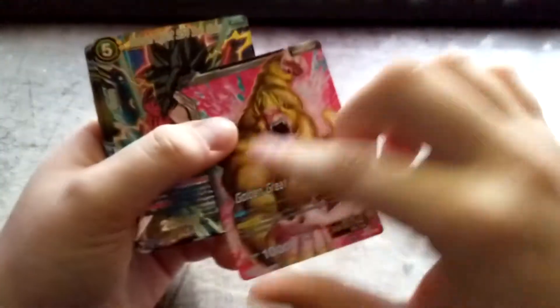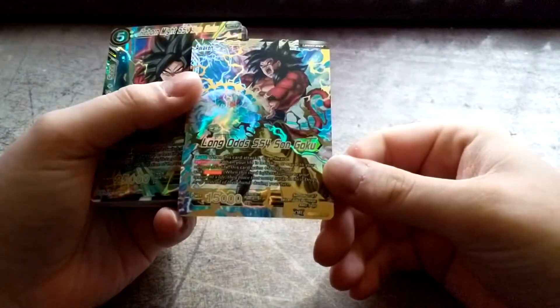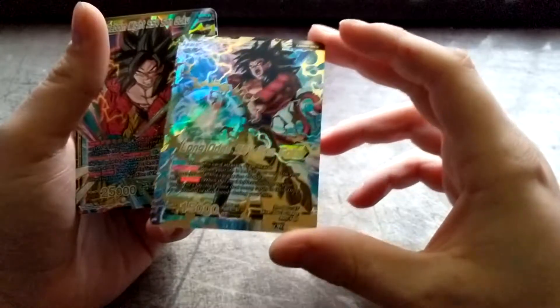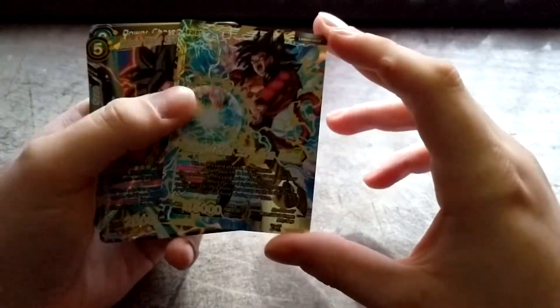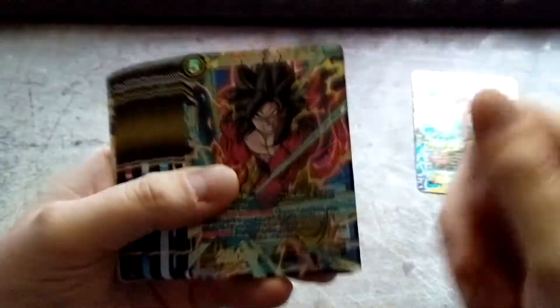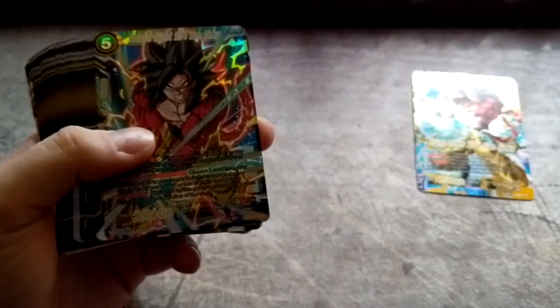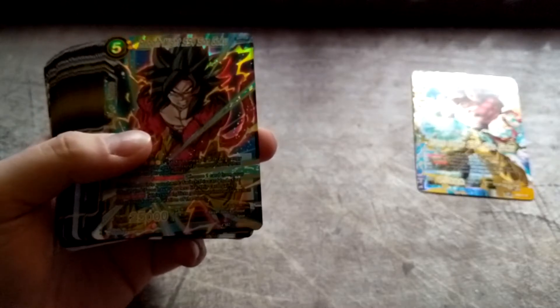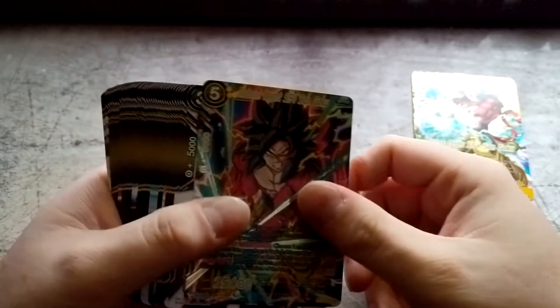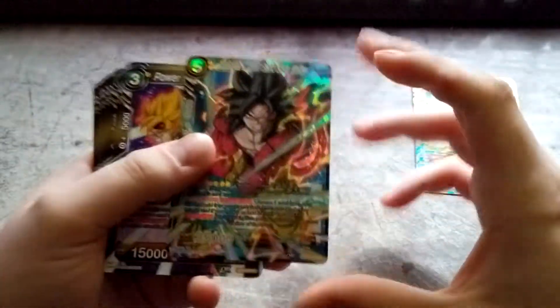Right on the front we have the leader card — Golden Great Ape Sun Goku. Very cool. I decided to go with this deck because I'm actually interested in Super Saiyan 4, I really like it. And yeah, this is kind of an older set but whatever, it's something I wanted to experiment with. We have a Reborn Mightiest Super Saiyan 4 Sun Goku. I'm not going to put any prices up because honestly they're all starter rares at best, and nothing in this set is super expensive.